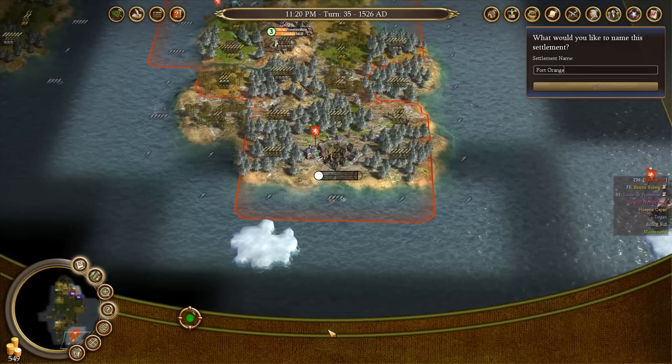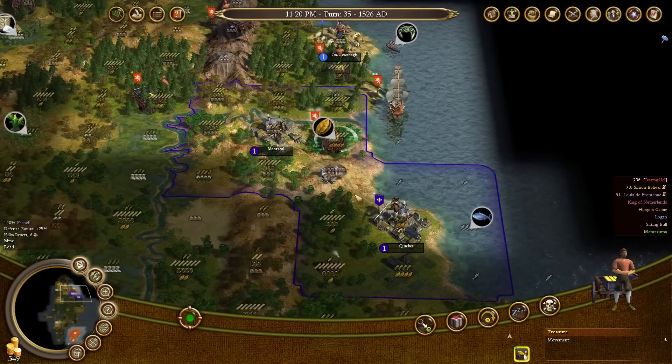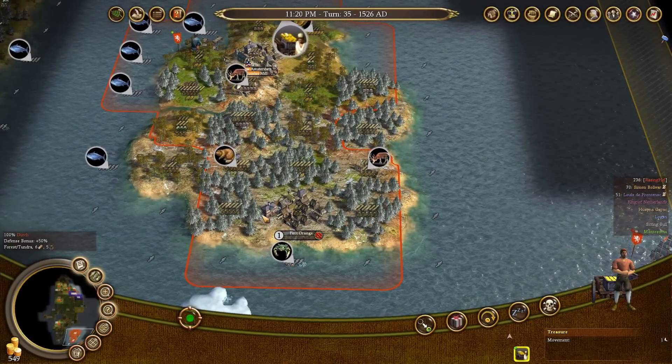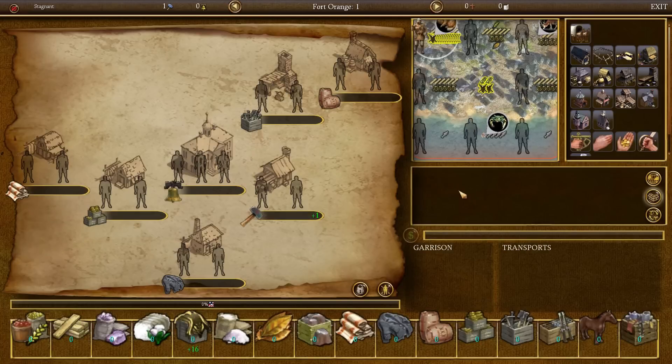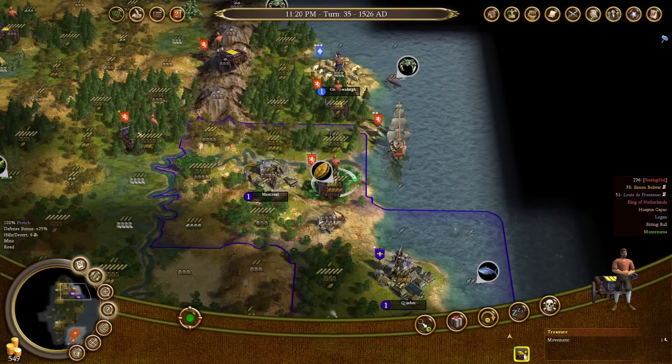Building a settlement — we're going to name it Fort Orange. Despite the fact that there was no food on this tile before, once I founded a settlement here it turned into two food. So you can found settlements on tundra safely and they will be able to support the one population by default. We're going to build a dock in that settlement much the same as in the first one.